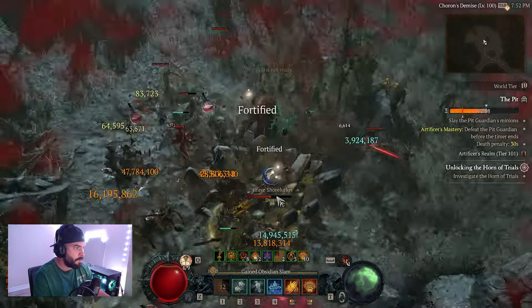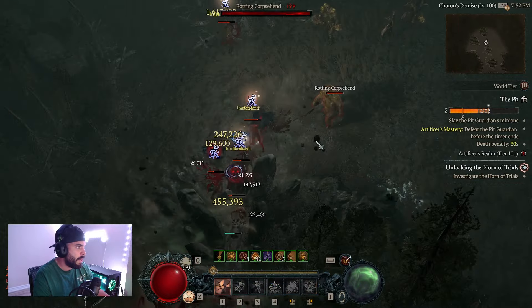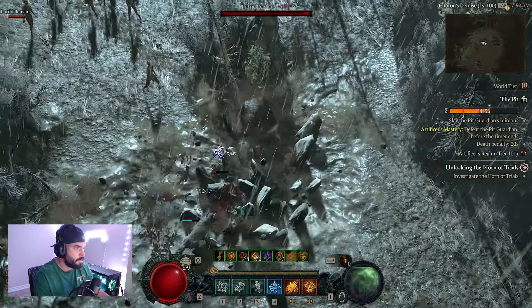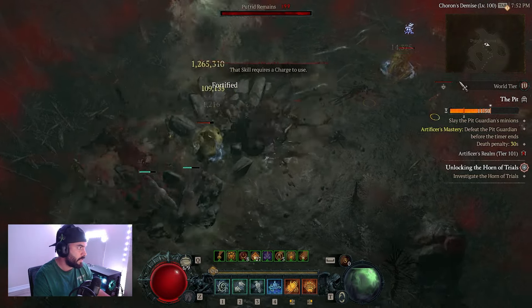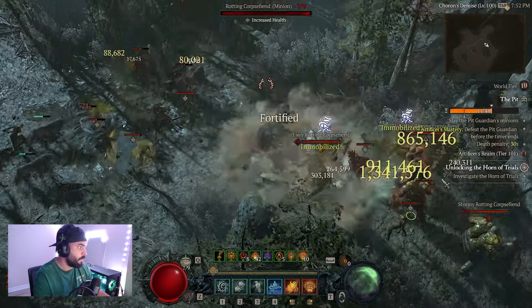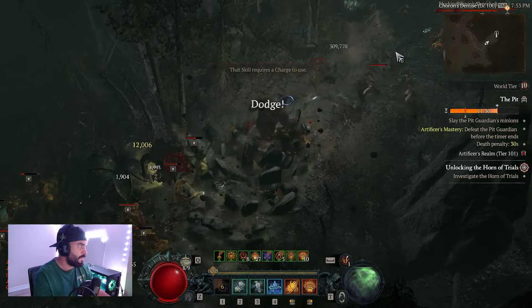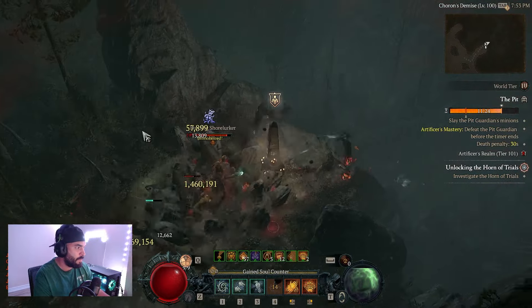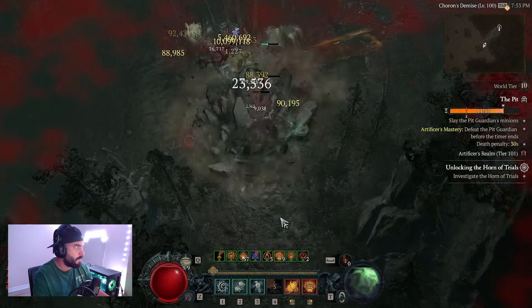The build excels in more open maps rather than tight corridors, because you get the maximum effect of pulverize in open areas. When those overpower procs happen back to back it just feels great. Obsidian slam is really good here because every 10th kill — as opposed to every 20th — you get an overpower proc, so even little enemies killed by pulverize guarantee an overpower proc. Make sure you're pathing correctly in open maps so you don't backtrack to find another pack.